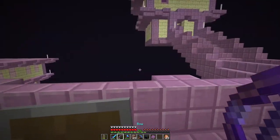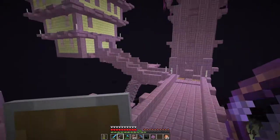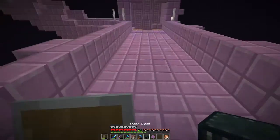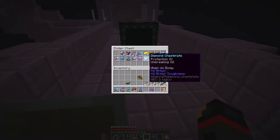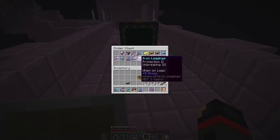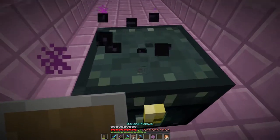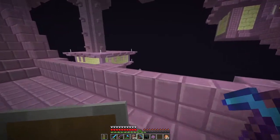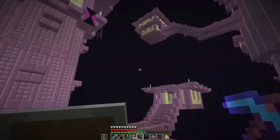I tend to have a problem where I underestimate how hard these actually are. I've never done this in real life survival before, and I just ran in here like nothing was going to happen — and obviously it didn't work. So what I did is I went back to the base, controlled myself and got a bunch of stacks of arrows to take down the shulkers. I cleared out the bottom part all the way up to here. I'll show you what we got in the chests.